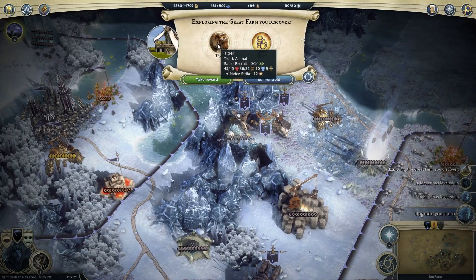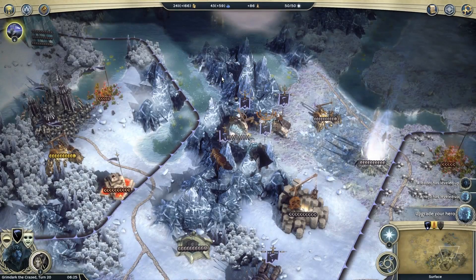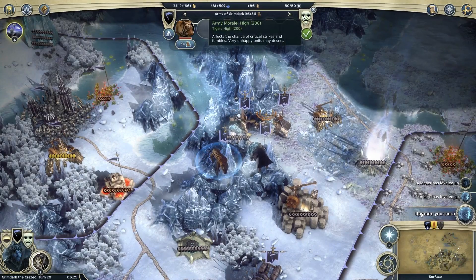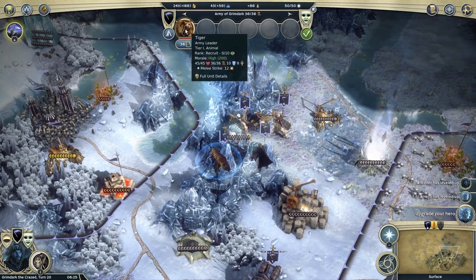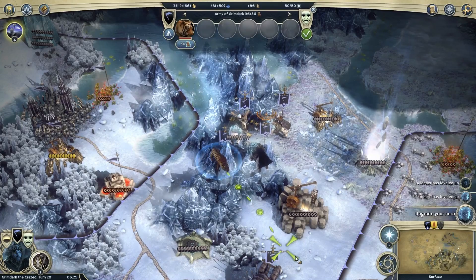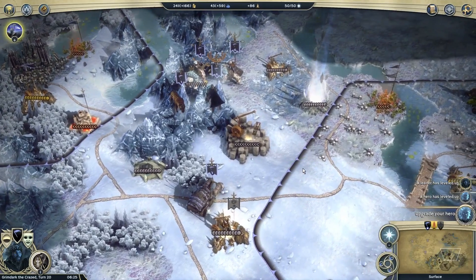So what do I get? I get a tiger! How cool is that? What is a tiger doing in the frostlands? My tiger has got high morale — not to worry, as soon as you join up with one of my leaders you will get ghouled. All my leaders are liches and they will ghoul you to death.